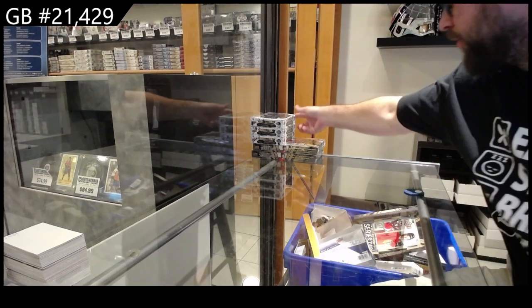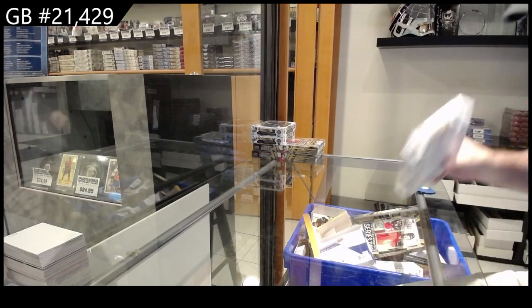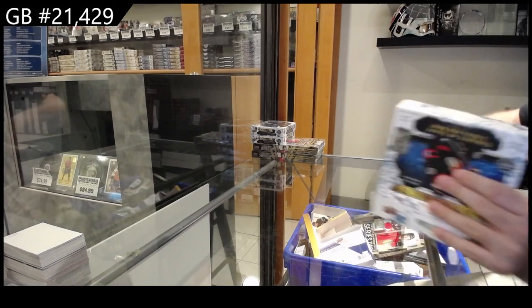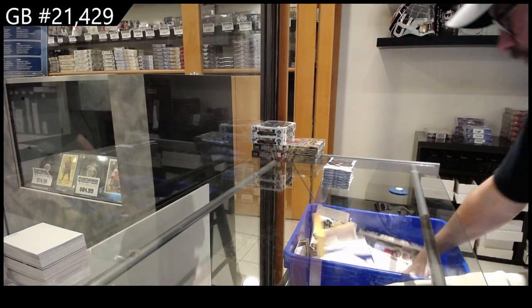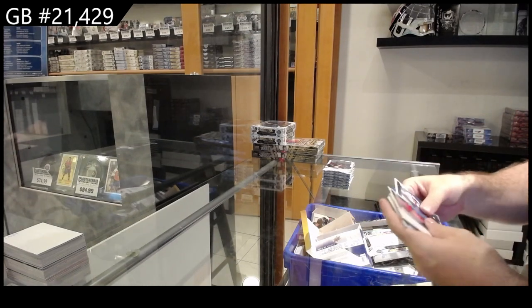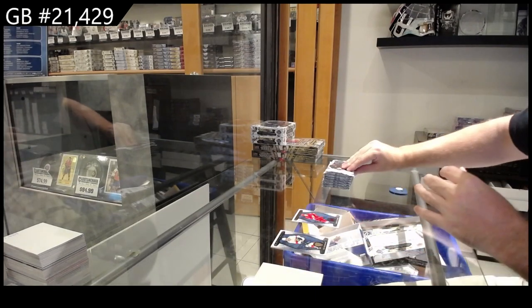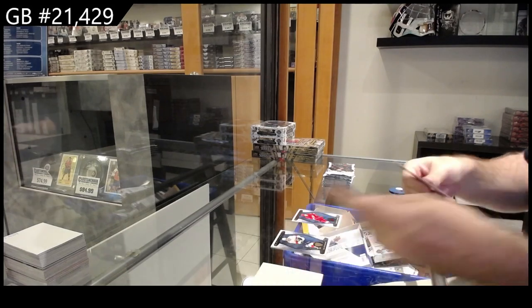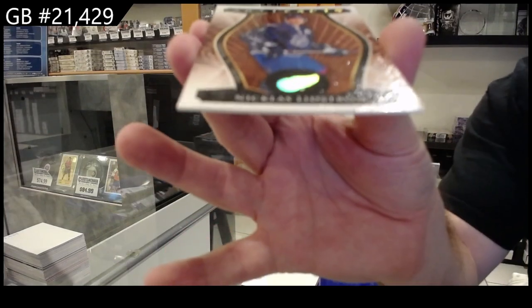Here we go, 21,429. We've got the three artifacts, two Series 2s, but I'm more than happy getting some of the other good double-ups going that we have — the stature, the credentials. We can get them all going here. $4.99 for the Red Wings. You close out two of them? Perfect. We've got a leather variant, Lidstrom for the Red Wings.